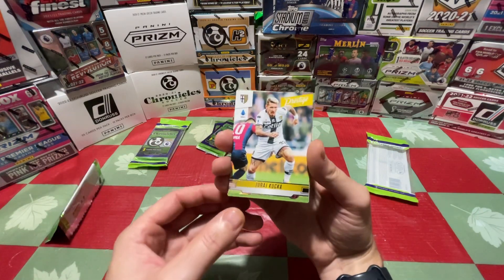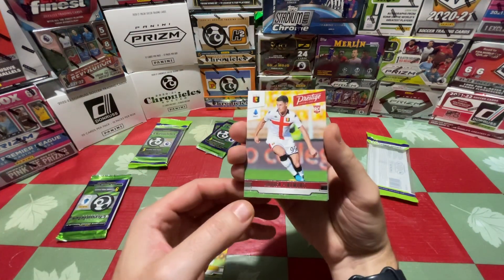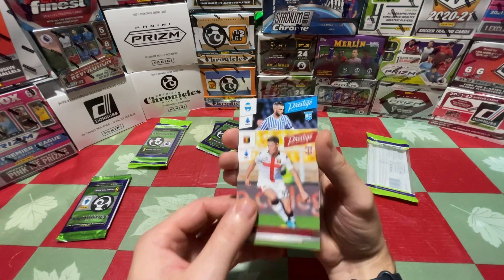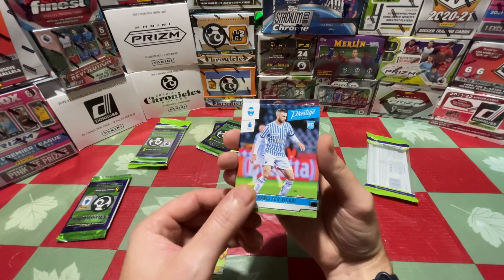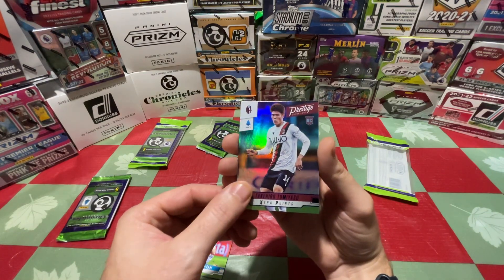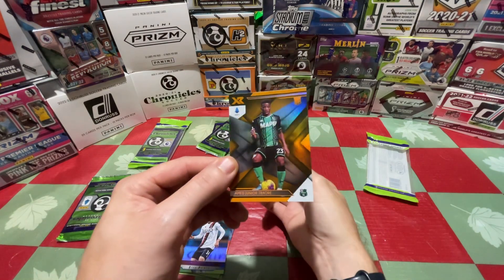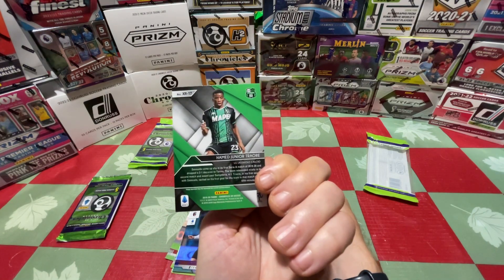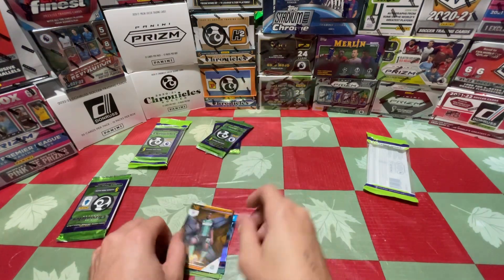Alright, we'll turn around for our first rookie — Pinamonte — and a blue, a Vakari on the rookie prestige. Our blue extra points is Tommy Asu, Arsenal, on the rookie there. And our orange is Hamed Jr. Triore on the back. Not bad for Serie A there. I like the orange on the XR — it does look sharp.